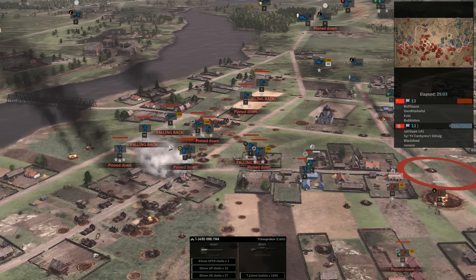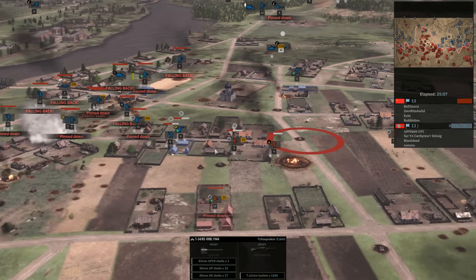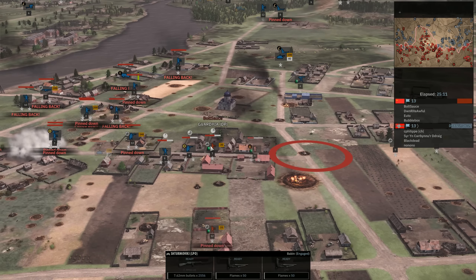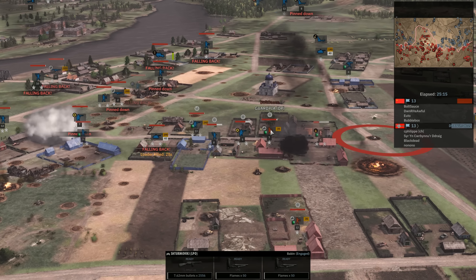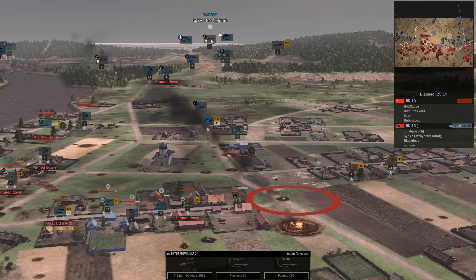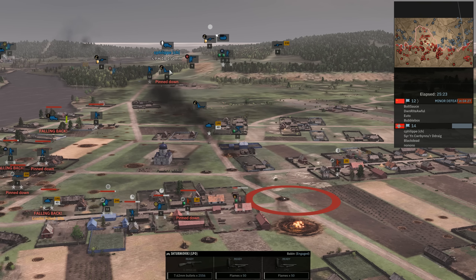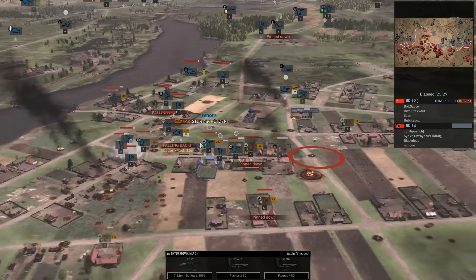With that rocket strike — I don't think I have ever stunned that many units with one rocket strike from an Andrushka. If I had just fast-moved one vehicle through there real quick I would have caused so many surrenders. I do decide to move up some infantry though — some Guardias and some more flamethrower infantry moving up, quickly being stunned by mortar fire and some tank fire.